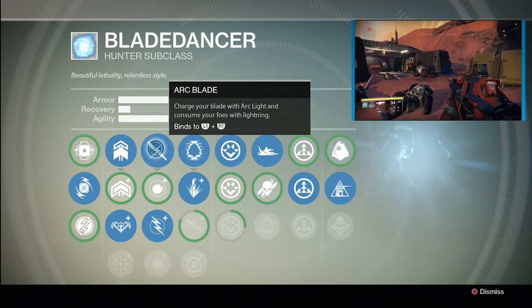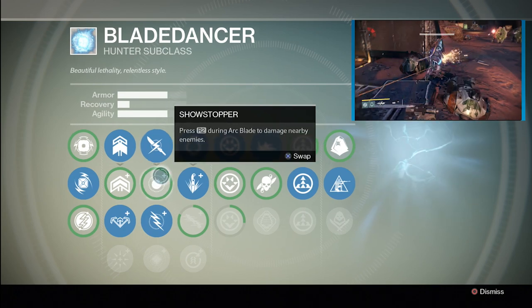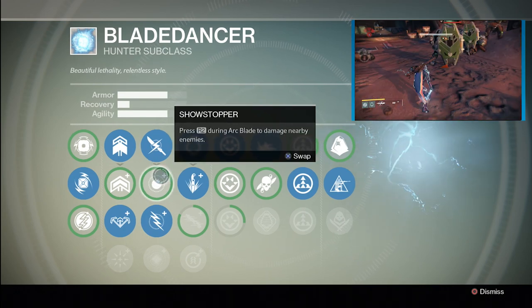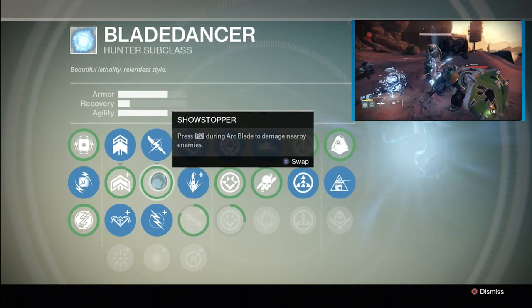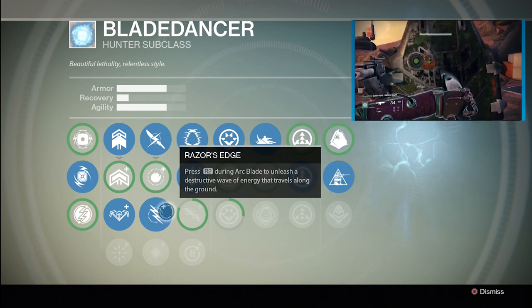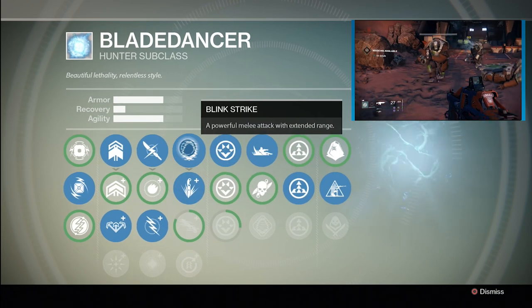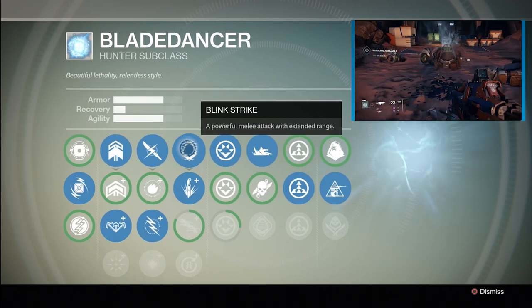Charge your blade with Arc Light and consume your foes with lightning. Showstopper: press R2 during Arc Blade to damage nearby enemies. Razor's Edge: press R2 during Arc Blade to unleash a destructive wave of energy that travels along the ground. Vanish: press R2 during Arc Blade to disappear from sight.